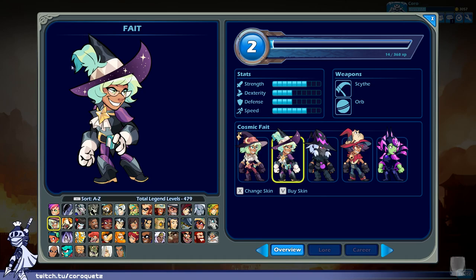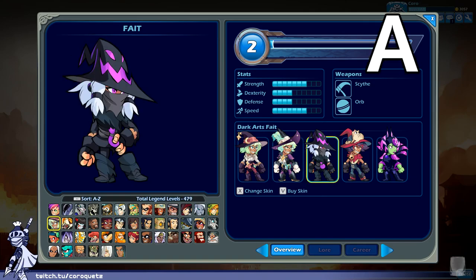Cosmic Fate — that's one fancy feather up there. The gloves feel a bit overkill and it's a very formal aristocrat witch kind of design. Half moon glasses — yeah, it's actually a decent skin all around. I can't find too much fault. Sometimes you don't need too much difference. Cosmic Fate gets an A.